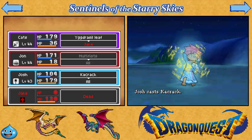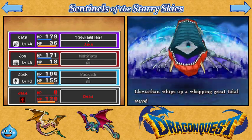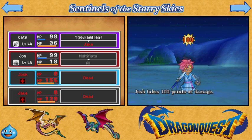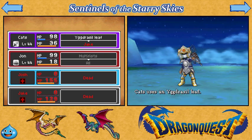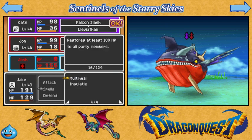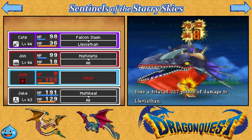Now I only have one Iggyleaf. That did good enough damage. But I need Jake back because he's my only healer — don't kill anybody! Alright, Josh can stay dead — sorry Josh. Yay! We return to life, which is totally awesome. And we need to multi-heal ourselves and pray he doesn't get a turn.